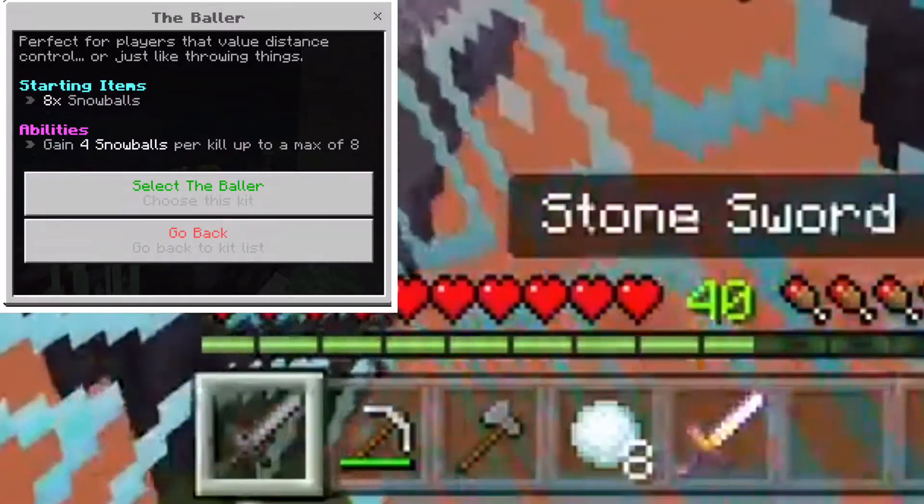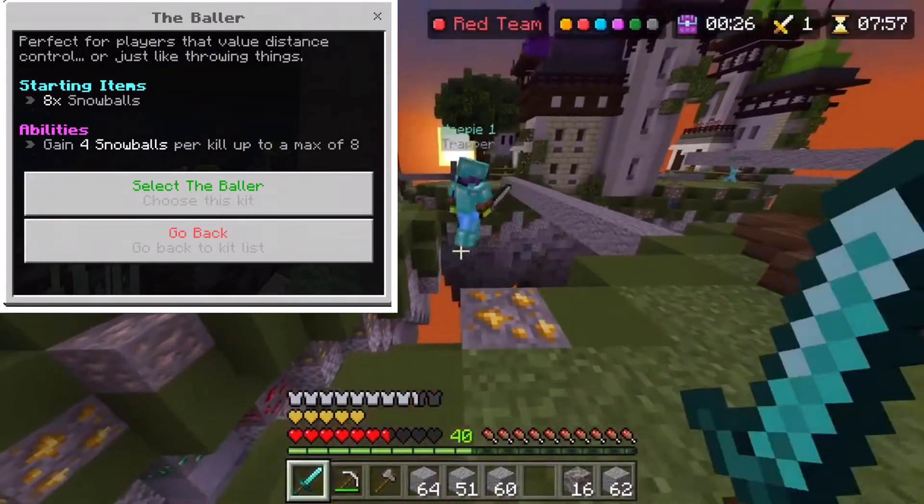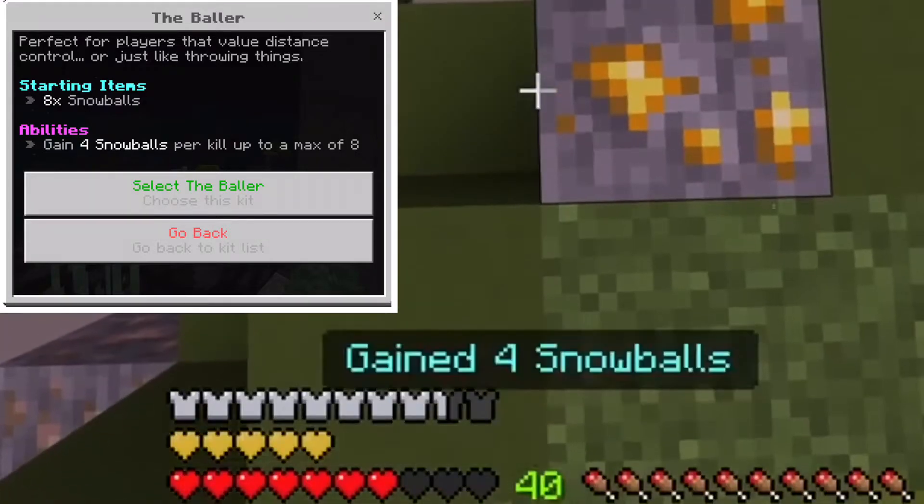The second kit is the Baller. You spawn in with 8 snowballs, and every time you get a kill you get 4 snowballs, as long as you have less than 8.